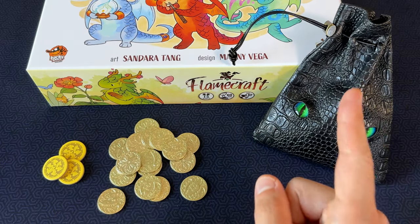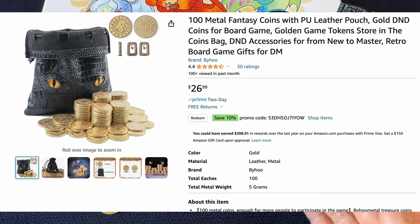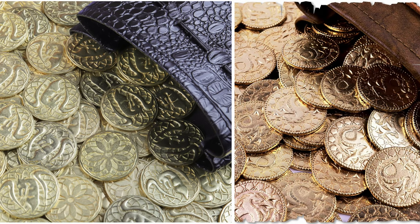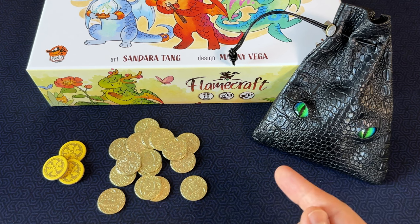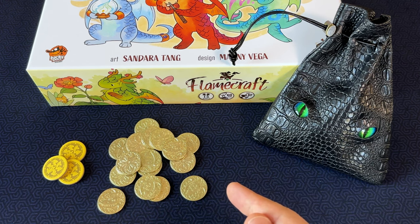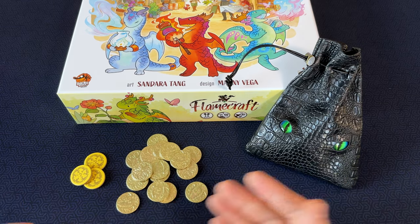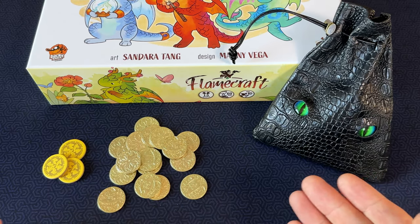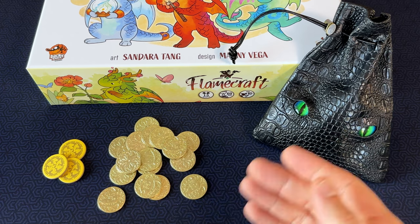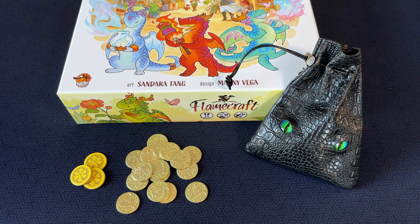One thing I should mention is that some of the reviews for the other coin with the dragon scales call out that the color is more of a copper color than a gold color. I can't speak to those first hand, but I can definitely confirm that this style is a proper gold color. So if that's something that matters to you, definitely give both a good look before making your decision. I certainly don't think a copper color would be bad — it would fit into Flamecraft pretty well — but if you want that bright shiny gold like these, these are a good buy.